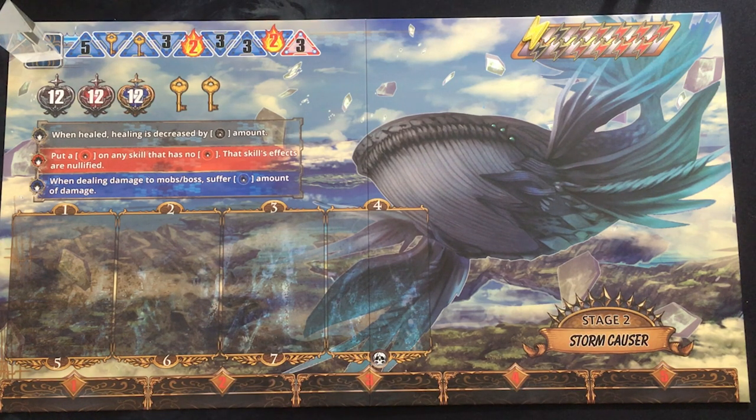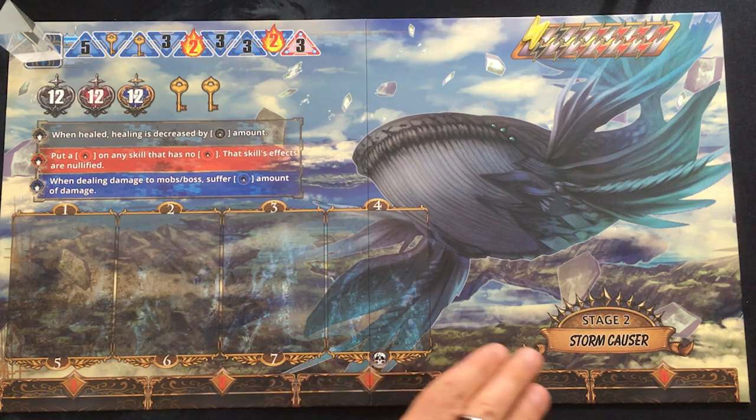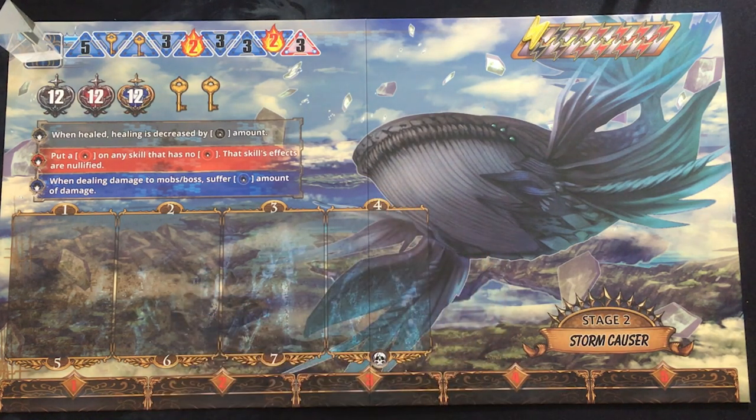So we're going to take it for a spin. Back when I played it on the Kickstarter, I played the tutorial boss. This is a game where things get very tough very quickly, kind of like a rogue-like adventure combat game. So I'm going against Stage 2's boss, the Storm Causer — a giant blue whale of death — and we're going to see how we do.